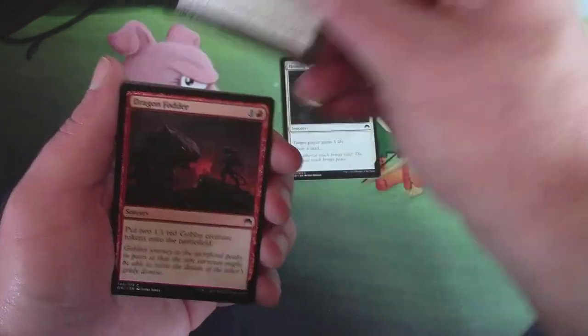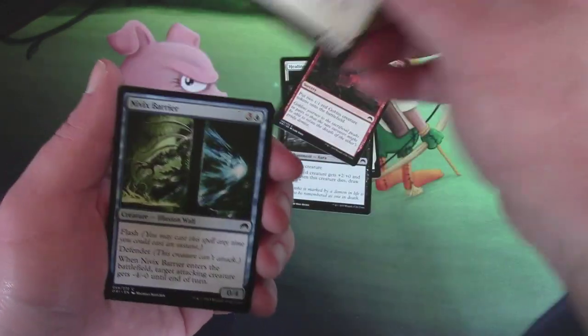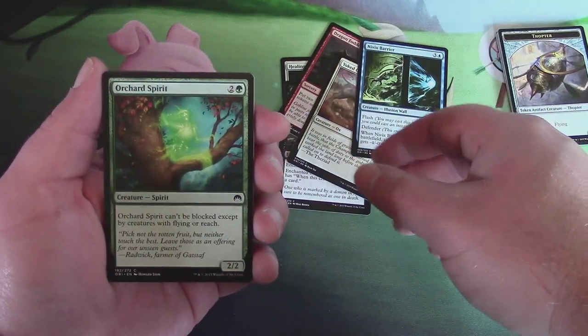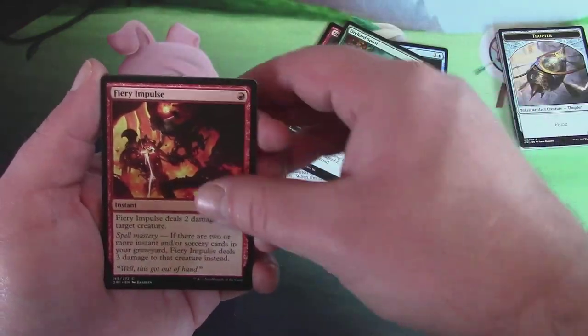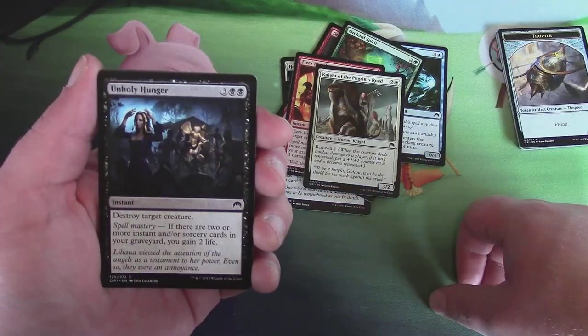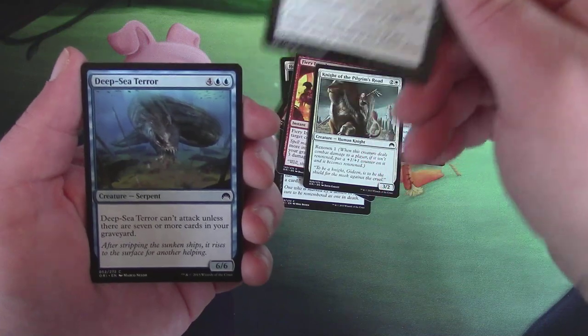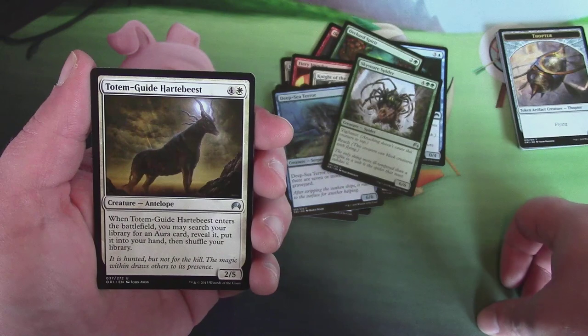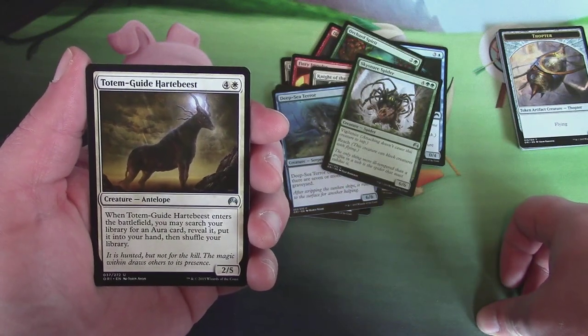Her pack is Healing Hands, Infernal Scarring, Dragon Fodder, Yoke Dox — I told you! Nivix Barrier. Orchard Spirit. Fiery Impulse. Pilgrim's Road. Unholy Hunger — destroy target creature. Deep Sea Terror. Sky Snare Spider.